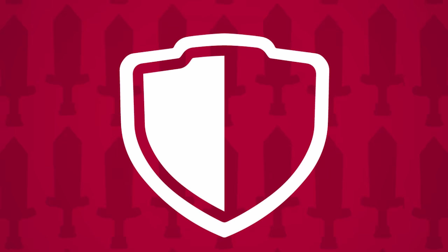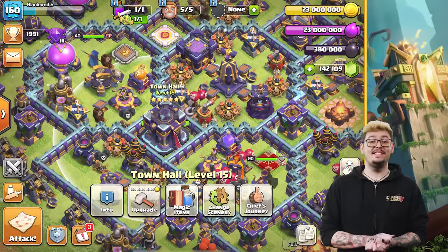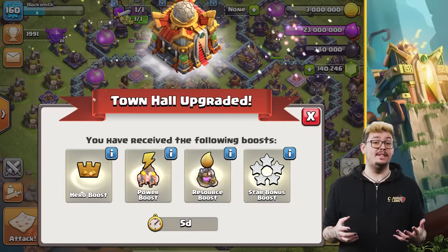The more epic the equipment, the cooler the ability it gives your hero. Town Hall 16 is here, and it's a force of nature. The Town Hall 16 update cycle will have a unified theme based around this theme.